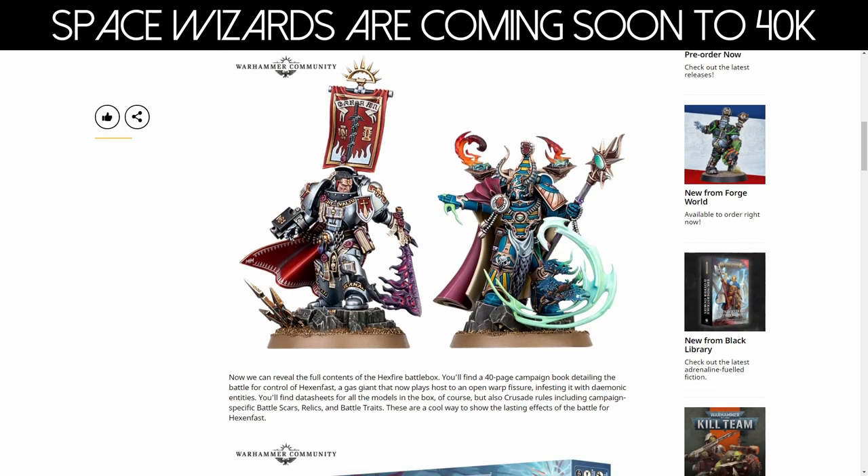Obviously we've got Castellan Crow coming in the box and we also have the Infernal Master. The box also includes a 40-page campaign book detailing the battle for control of Hexenfast, which seems to be a planet and it plays host to an open war fissure.